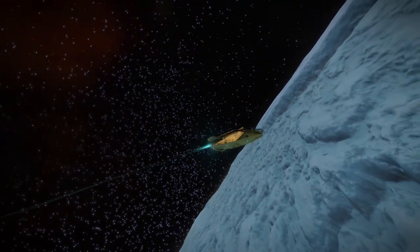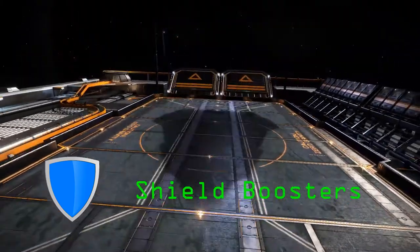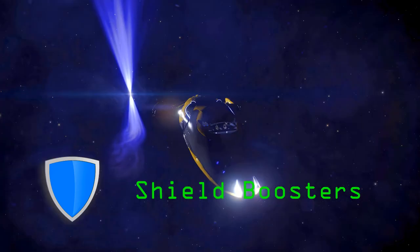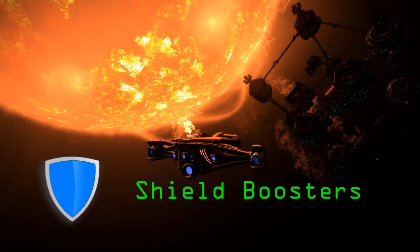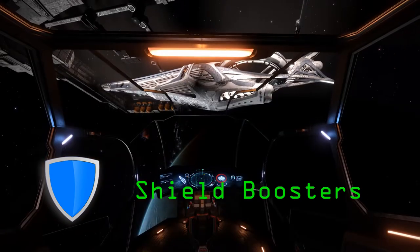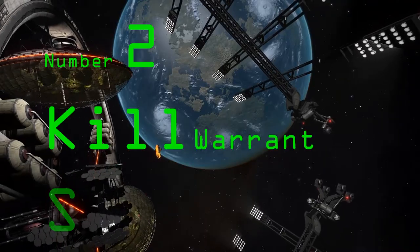Number three — shield boosters. Shield boosters are used to increase the integrity of a ship's shields and also increase the time it takes to replenish the shields should they become depleted in combat or through collisions. It's a relatively easy addition to your ship to increase its endurance in battle. Equipping multiple shield boosters will see shield multipliers stack additively — for example, two 0A shield boosters will combine to provide a total multiplier of 1.4 to shield strength. But when in danger and shields are depleted, turn them off to recharge your shields quicker.